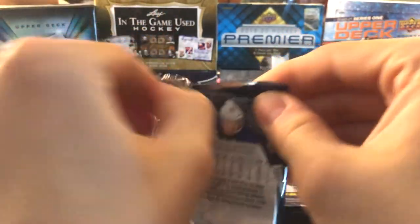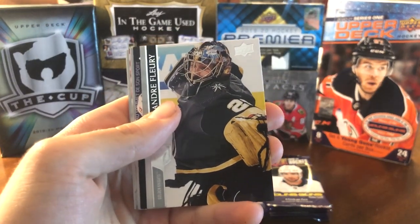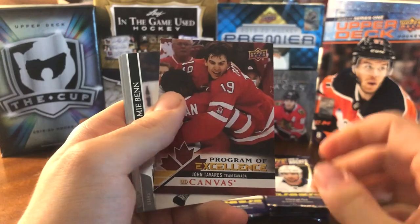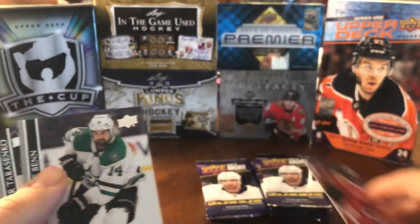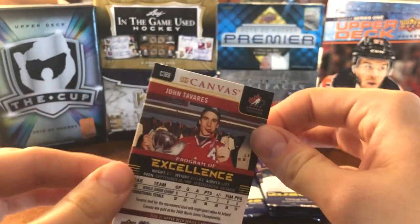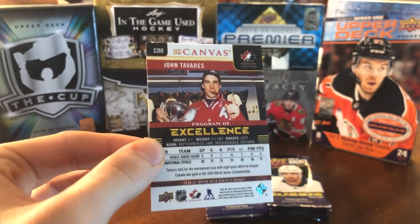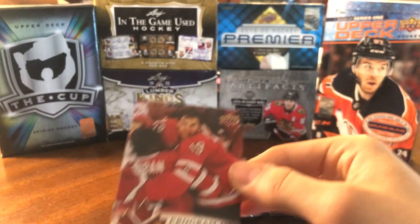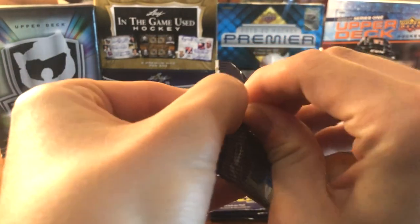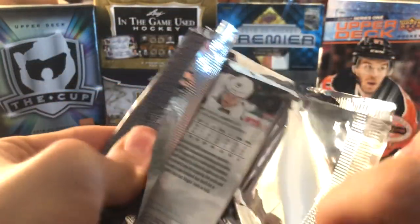Still hoping for a really good Young Guns — waiting on the bigger names. Looks like we've got another one in here — and wow, we've got another Program of Excellence, this time John Tavares! These are 1 in 192 packs, and there are 15 of them in the checklist. I want to collect them all eventually. This year they've actually added some current players to go along with the rookies — Tavares is a current player added to the set. I think it's just a way to make the checklist longer, but collectors like myself want to add those to the set as well.